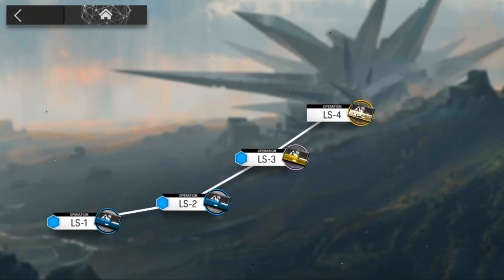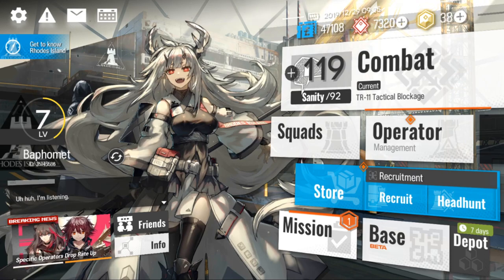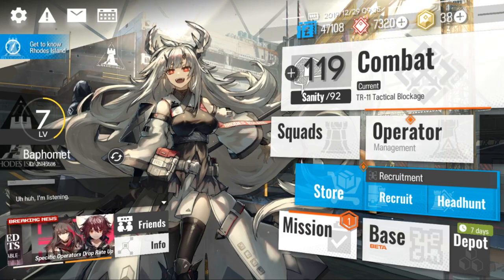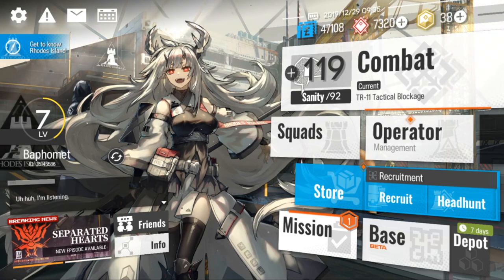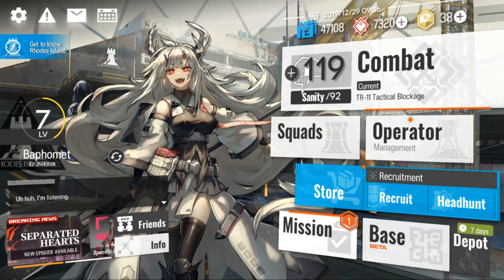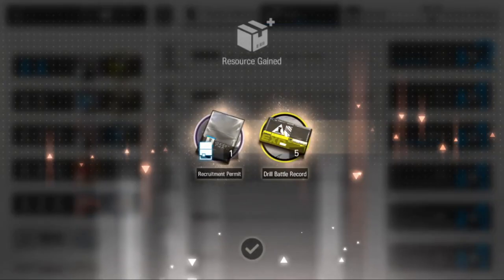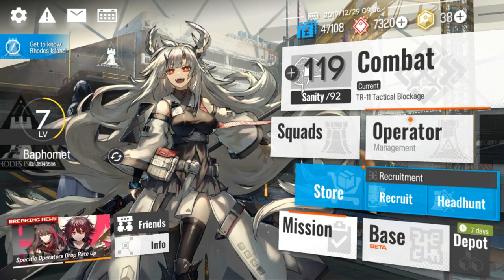I wasn't paying attention so I let two enemies go through, but it's fine — I was trying to explain all the mechanics, at least the basic ones. We managed to clear it anyway. So that's how the combat looks in this game — it's not an easy type of gameplay, you definitely need to use your brain. I really like that you cannot just use 6-stars and steamroll through a stage. It's actually important to use the low-cost units as well, since they don't cost as much to deploy compared to 6-star units.